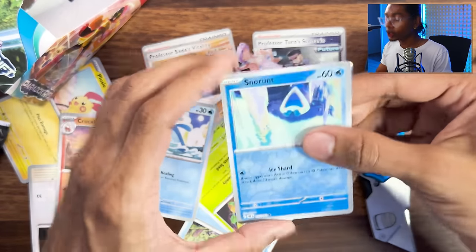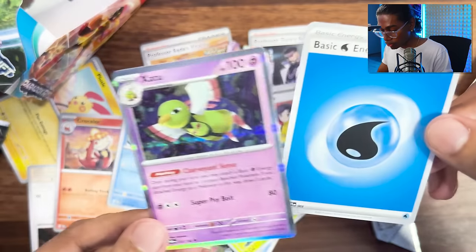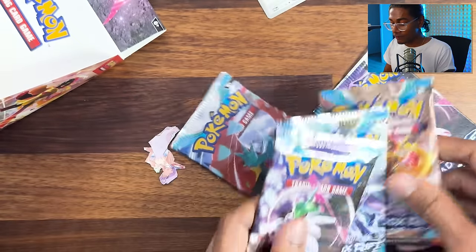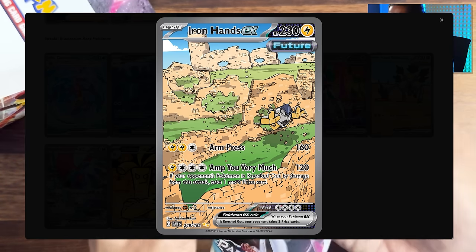We've got Snorunt, Parasol Lady, Zatanna. We are down to the final five packs. Let's see if we can pull that Iron Hands or Sada.